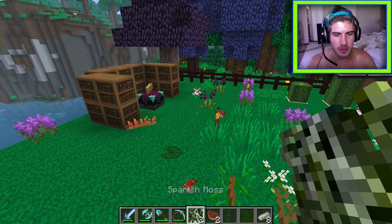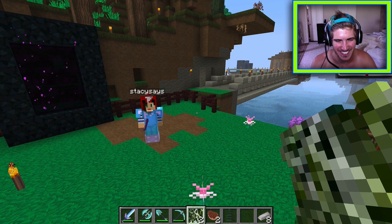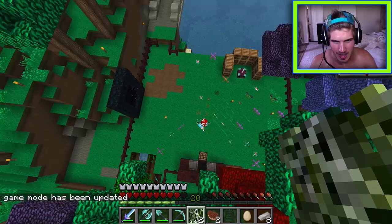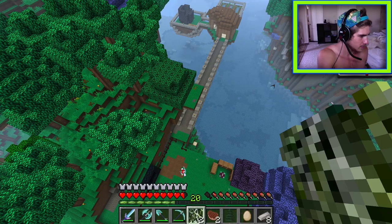Two Spanish moss are secured. To make a poppet, you need two Spanish moss, four wool, a bone needle, and string. Joey has terrible aim with a bow. Spruce trees have been planted.